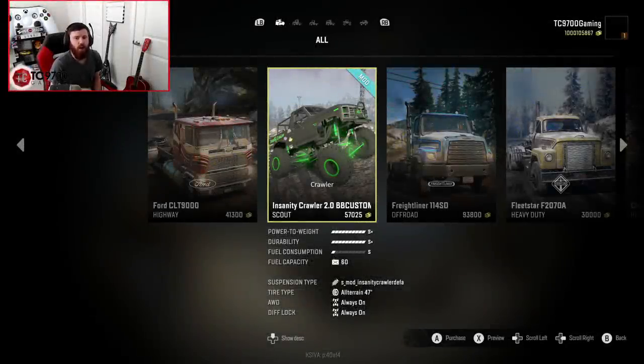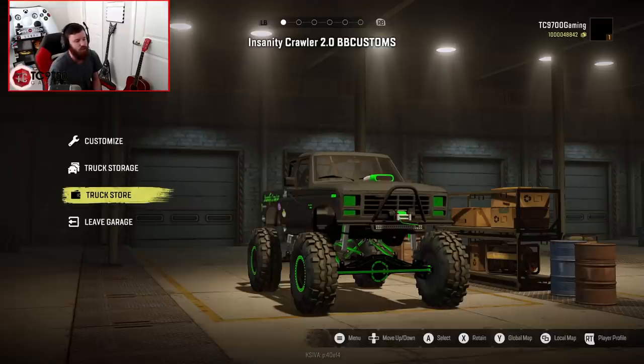Welcome back to Snoworder. In this video, we are going to be having a look at a mod that is not yet released as of recording. However, once this mod is released, I will update the video description with a link to where you guys can get your hands on it. Now, this is B-Gamer's Insanity Crawler 2.0. It's heavily based on a Bronco, but it's sort of his own creation. B-Gamer is known for his mud trucks, but this is a crawler, so it's going to be really interesting to see how his vehicle building and tuning skills translate. Let's pick it up and see what this thing is all about in terms of customization.